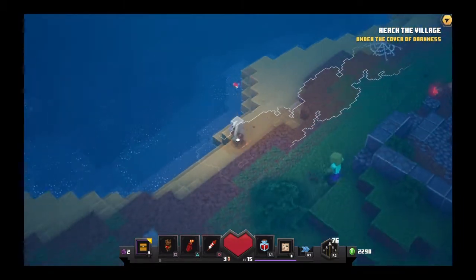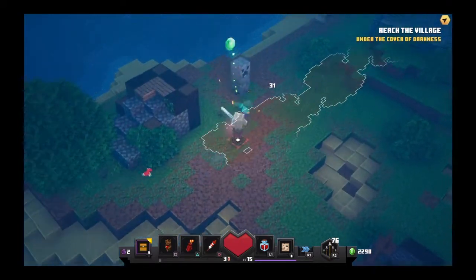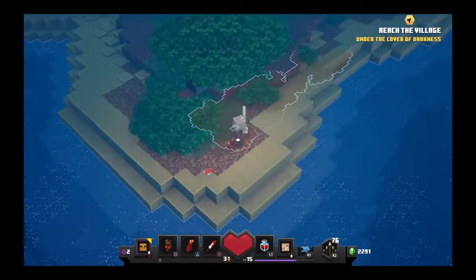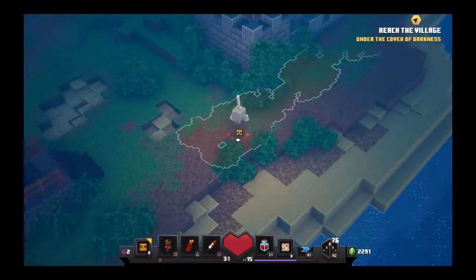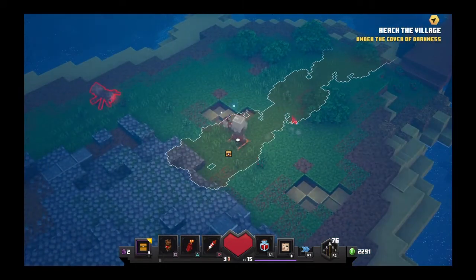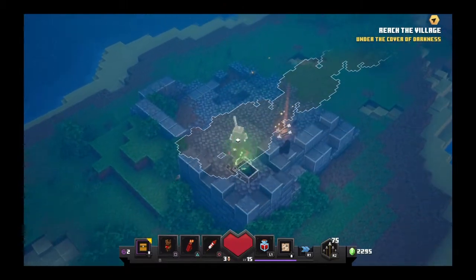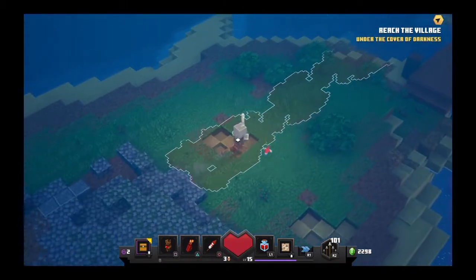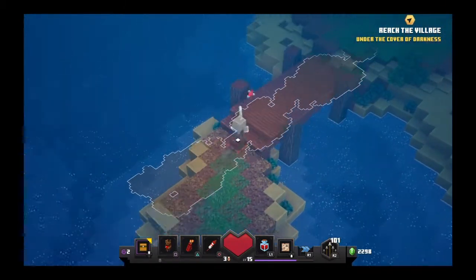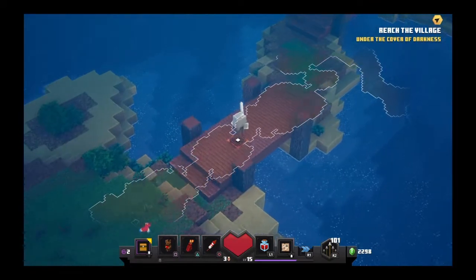Absolutely nothing. There's a spider, there's a zombie just running all the way around the edge of the island — I'm going to run back down the middle and take care of that guy. No chest yet. Ooh, there's a chest up there — perfect. Go back to the beginning where we came off the pier. Oh, I will take that — alright, one chest down. Under the cover of darkness, reach of the village. I wonder if we're going to save somebody — that'd be pretty cool.